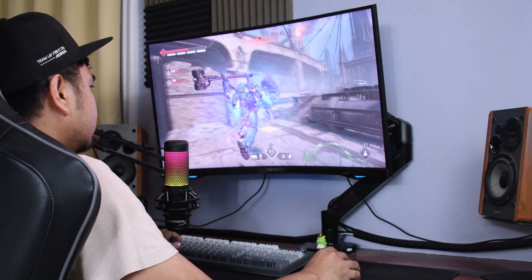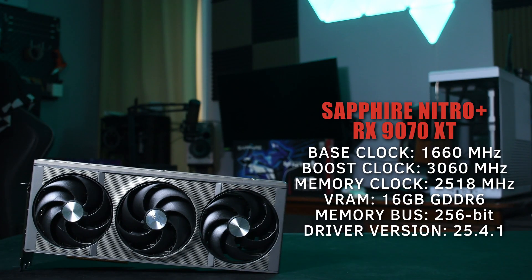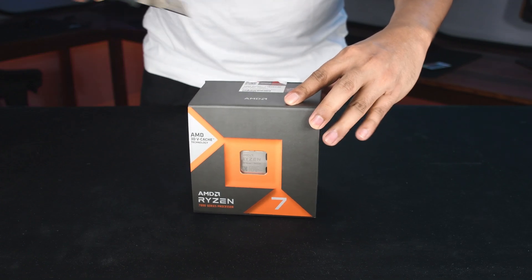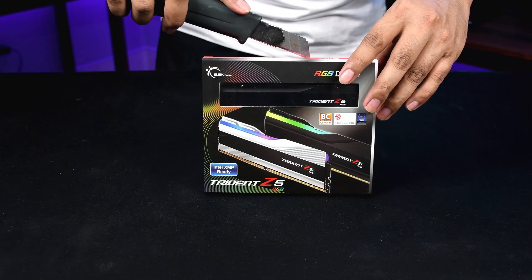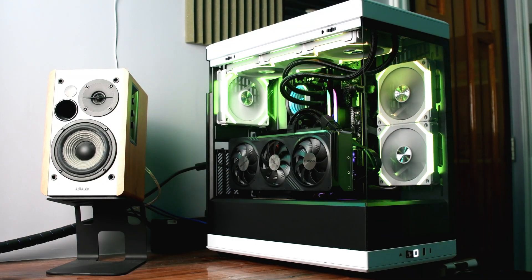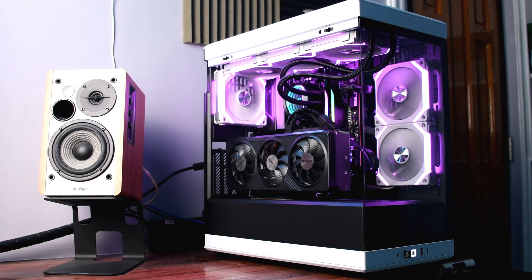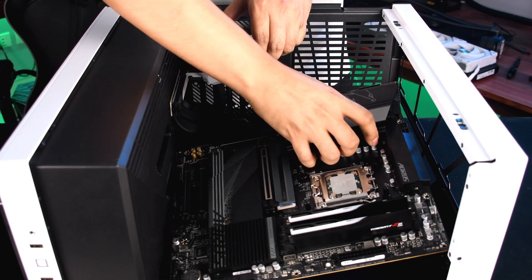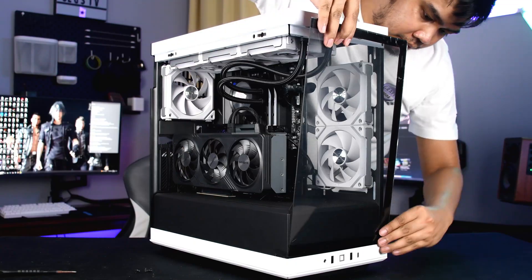For this playthrough benchmark, we're going to use Sapphire's Nitro Plus RX 7900 XT. And for the test platform, I used a Ryzen 7 7800X3D with 32GB of 6000MHz RAM. The complete list of the parts used in this test will be down in the description. And if you're interested to see how I built this setup, a link will also be down in the description.